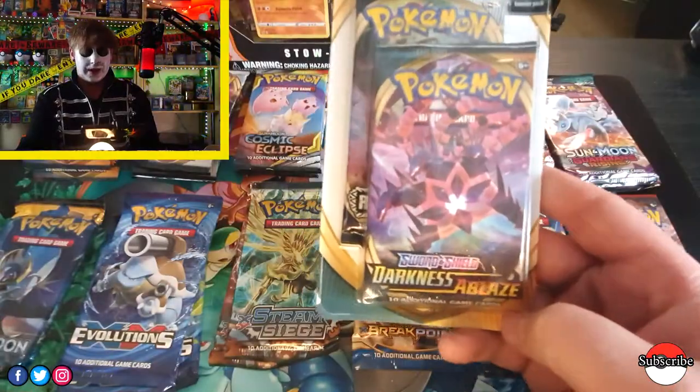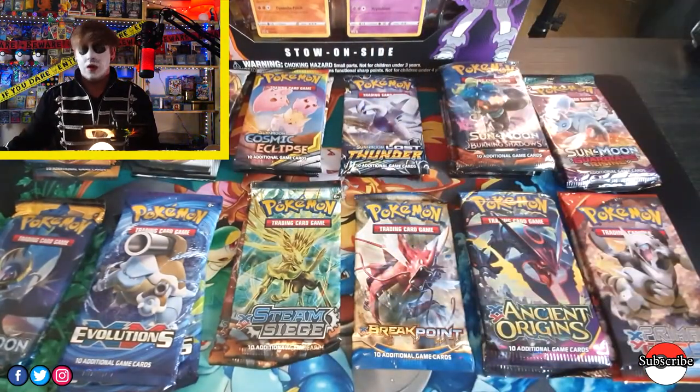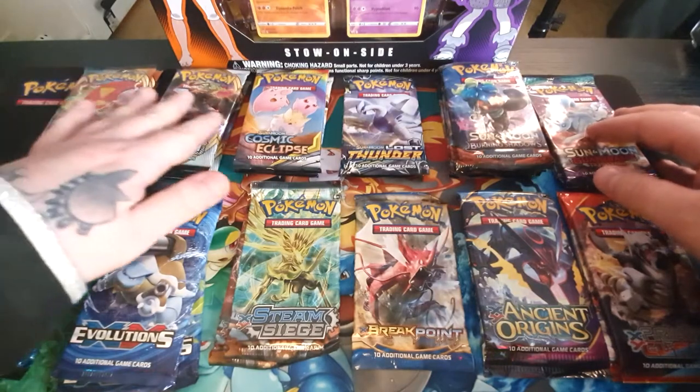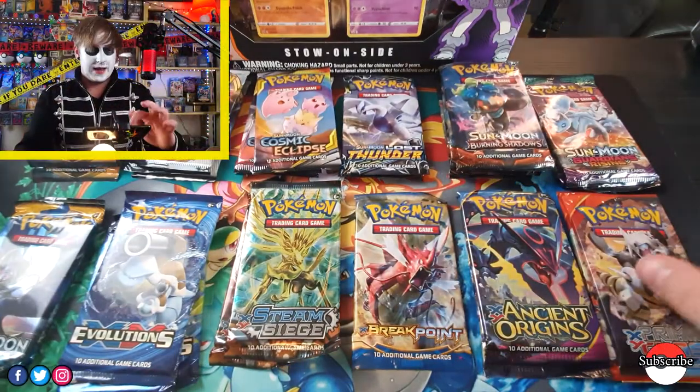Hello everyone and welcome to Yugi Mains. We have a special Halloween pack opening for you all. It will be Pokemon from the X and Y series, right up to Sword and Shield Darkness Ablaze. We'll also be opening Champion's Path but we'll leave it right till the end. We've also got a giveaway on the go — we'll be giving away one Sword and Shield Darkness Ablaze and Rebel Clash Double Blister. Just comment below for a chance to win. Let's get into it.